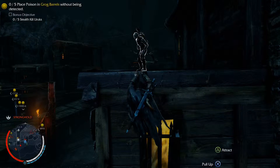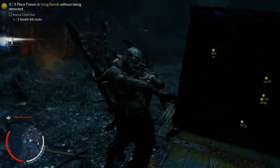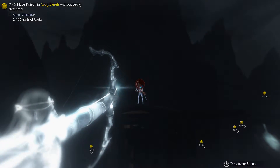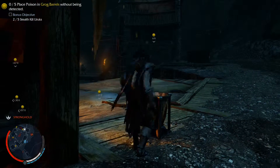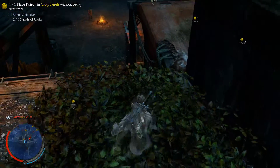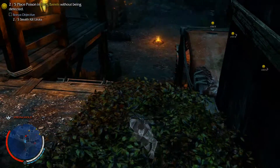We need to take this guy out to get to that — dead. There's one more guy over here — dead. There's one of the grogs. I had to take out that archer first, so let's just do it. Done — and I think that's all we need for this grog here. Place the poison. We need to get out of here. As soon as we poison the grog, they're going to come and check it out. As soon as I put the poison in, they come to drink — I don't know why they come right away but they do.